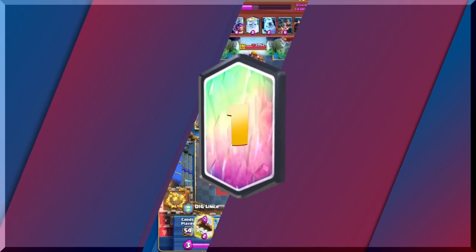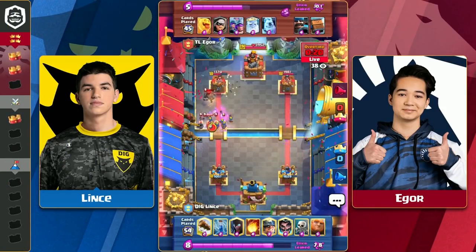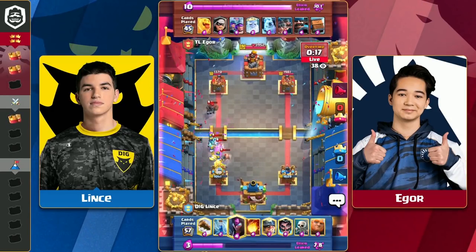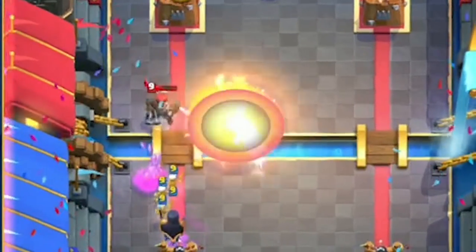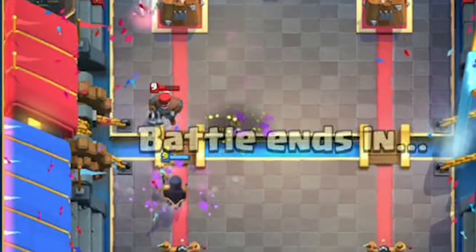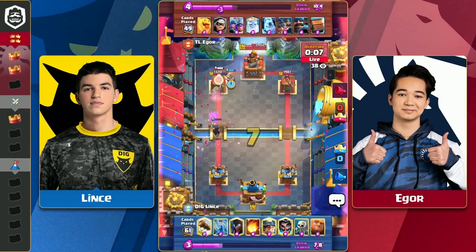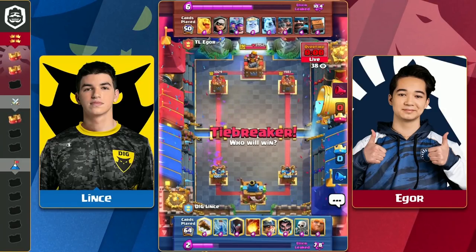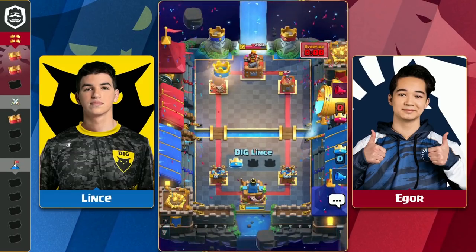Every single match of Lince vs. Igor was incredibly close. Igor ends up edging victory, but their second match was insane. Igor has a considerable lead with less than 20 seconds of overtime left. Igor decides to play a high 3 Musketeers and Lince immediately fireball zaps him for a positive 3 elixir exchange. Lince then cycles like a madman and is able to fireball zap Igor's tower one last time, winning the match by 22 HP.